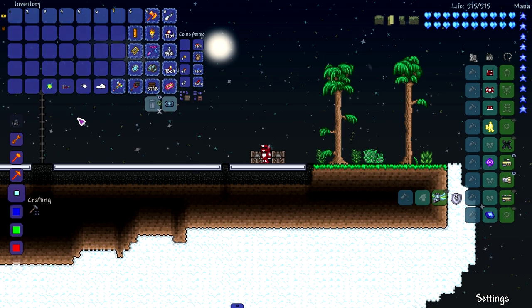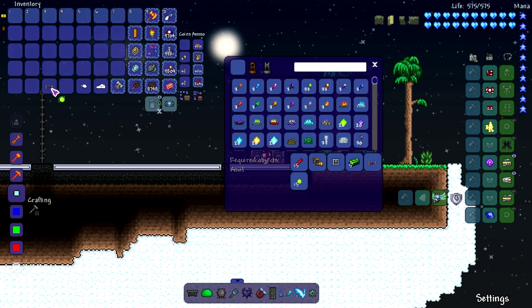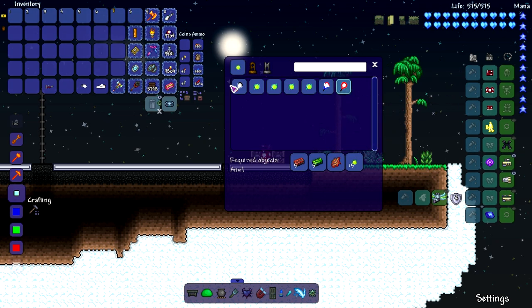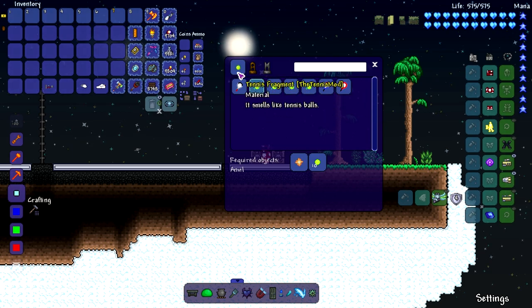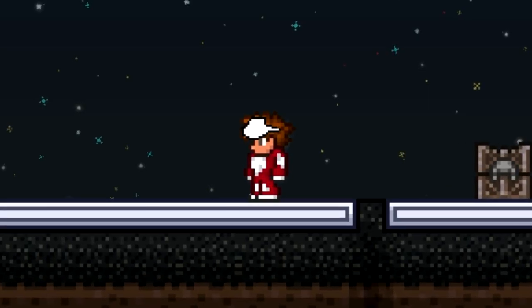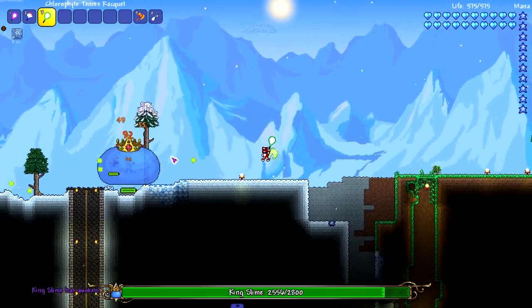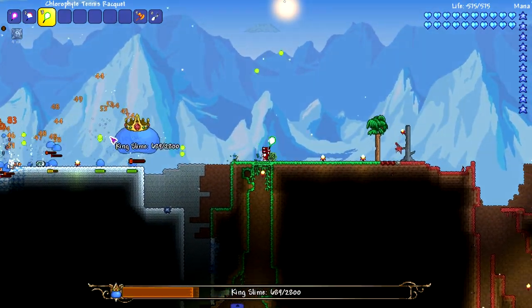We've got two accessories and some materials. One material crafts the rigged racket, and the tennis fragment makes more tennis fragments and also some really late-mode weapons — maybe post-Moon Lord unless there's a tennis boss. Let's check out the accessories: the visor gives 15% increased melee damage in a day, and it does have a visual look. The tennis shoes increase movement speed and jump height — just some nice white kicks on my feet. Melee accessories and armor would boost these weapons' damage output.